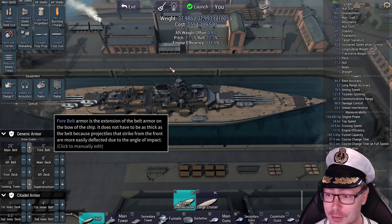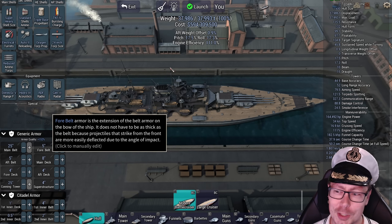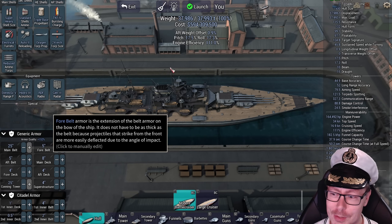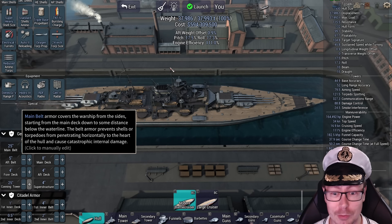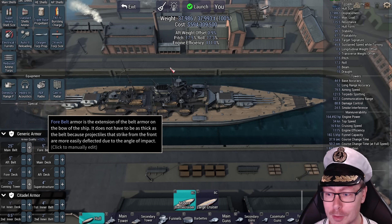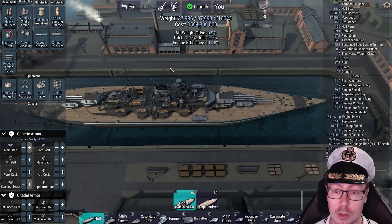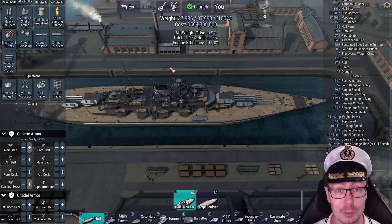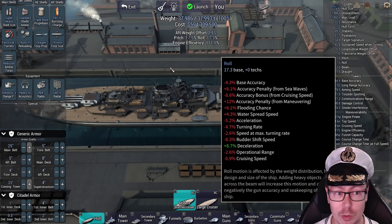25-inch main belt, 5-inch fore, 5-inch aft. This is an interesting choice — the 25-inch main belt means it's basically invulnerable. But you've got 5-inch fore and 5-inch aft, so those parts of the ship are fair game, and if they do flood, the water can travel in because of that higher water spread chance.